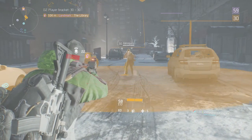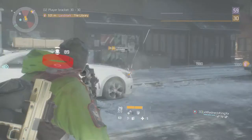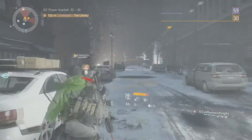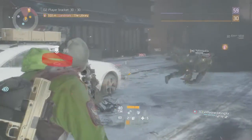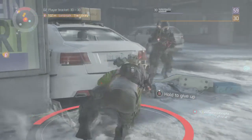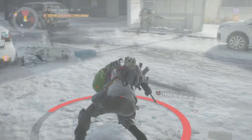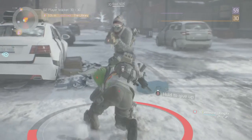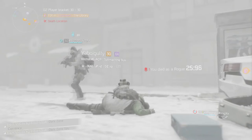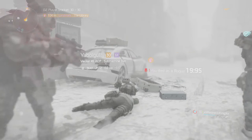We count down 3, 2, 1 for the 1v1 with Yabo. He's got a lot of armor — holy crap. After the fight, I offer to let him pick up his loot. I mention I owe Frost some keys and will respawn down the street. We chat about how to pronounce 'Yabo' — it's Y-A-B-O-I-G-U-L-L-E — and there are some enemies down here keeping things interesting.